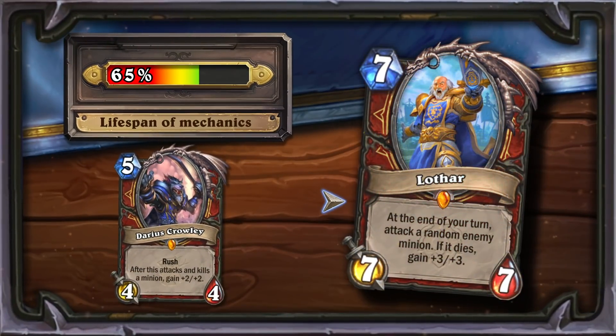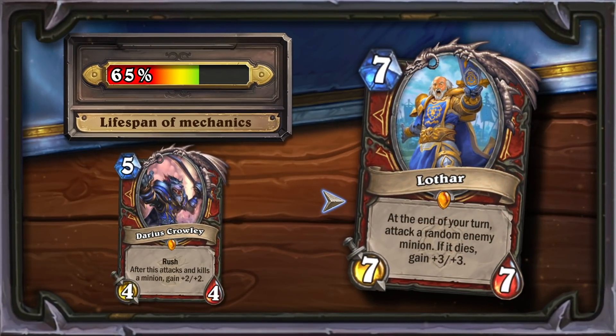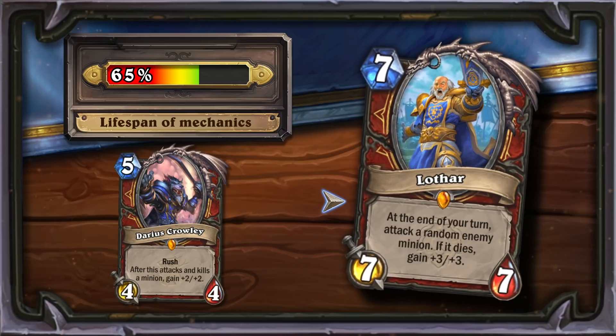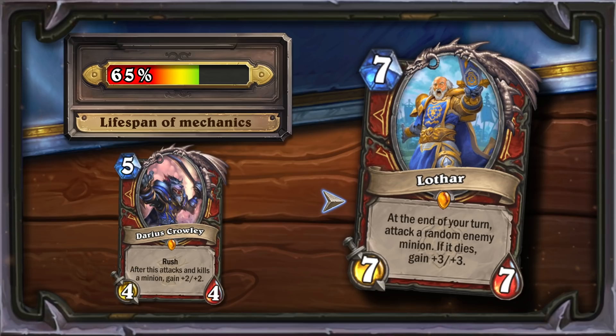In my opinion, the algorithm has slightly overestimated Lothar. His effect is very similar to Darius Crowley, which proved to be quite useful for most of his time in Standard Mode. The inability to select a specific target and his high cost may prevent Lothar from repeating Crowley's success.